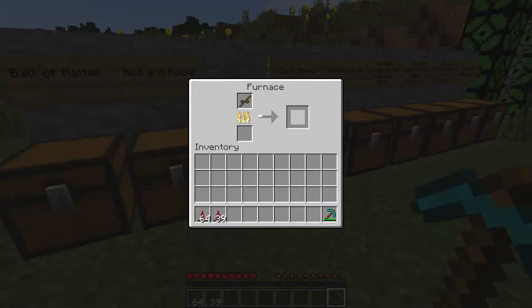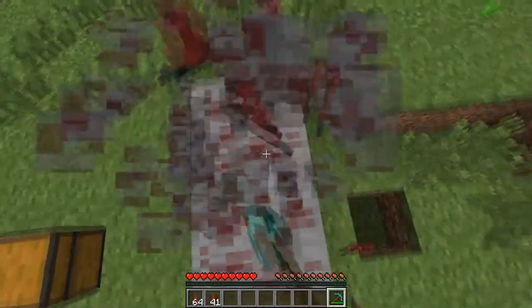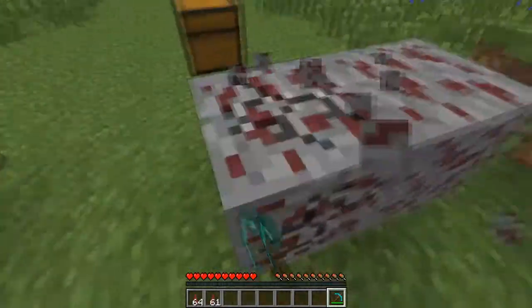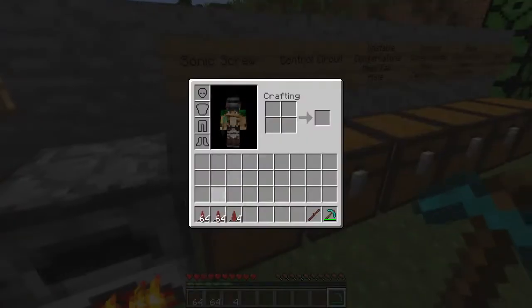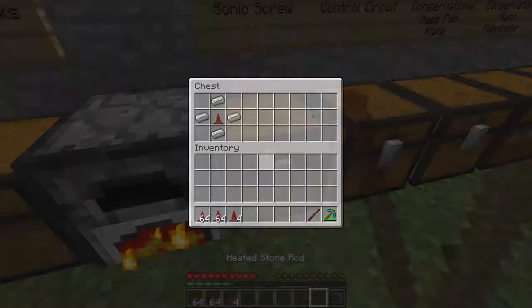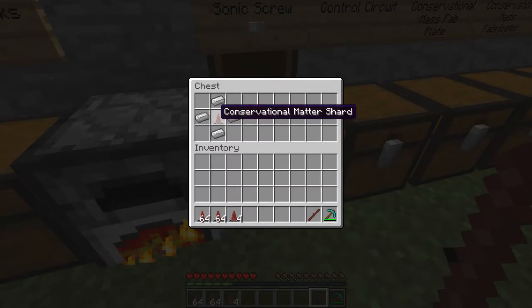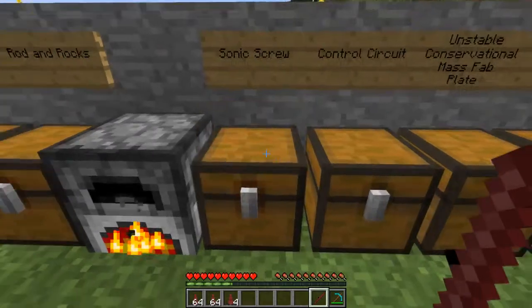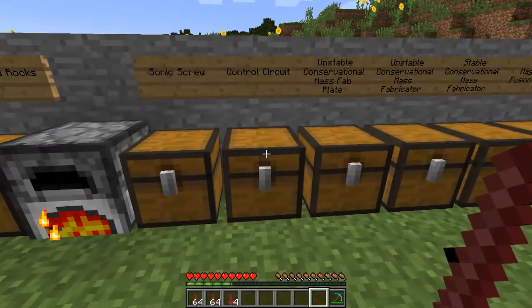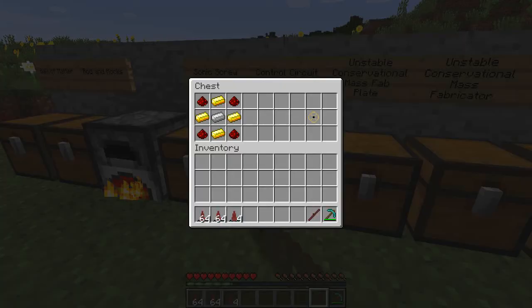You cook the rod and rocks in a furnace to get a heated stone rod. Next, iron ingots and a conservational matter shard in the middle gets you a sonic screw, which is used for later crafting recipes. We also get a control circuit: one iron, four gold, and four redstone corners. Pretty cool — it looks like a steering wheel.